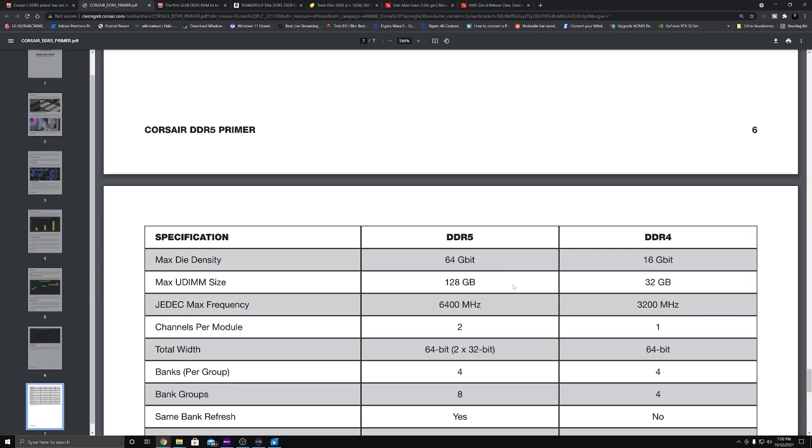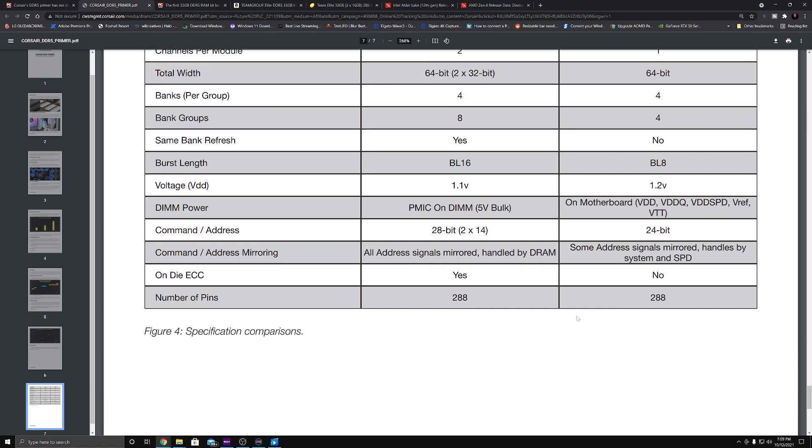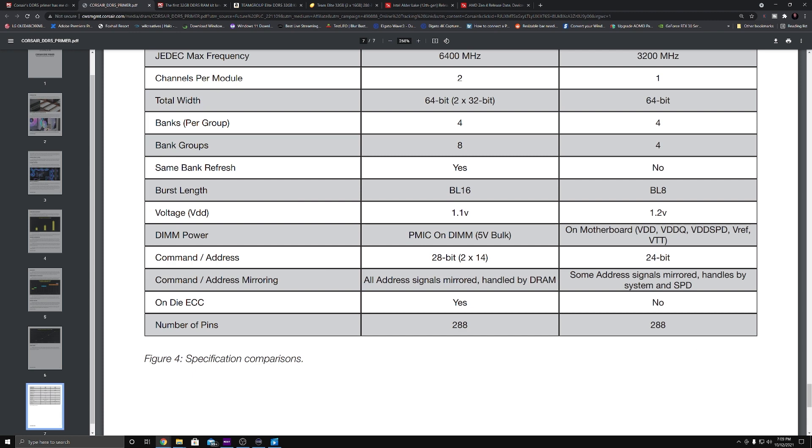Looking at the comparison chart: max density goes from 16 gigabits on DDR4 to 64 gigabits on DDR5; max DIMM size from 32GB to 128GB; baseline max frequency from 3,200 megahertz to 6,400 megahertz — nearly double the bandwidth. Voltage drops from 1.2 to 1.1 volts. You have to ask yourself: do you need to upgrade to DDR5? And my answer is not right now.